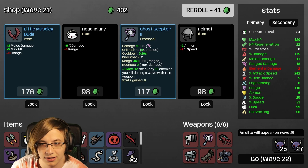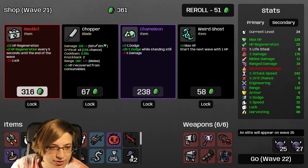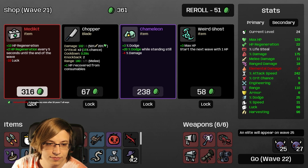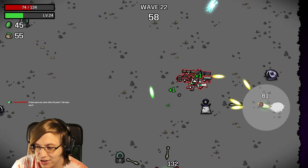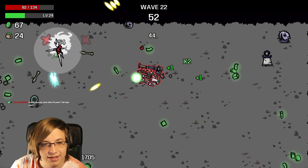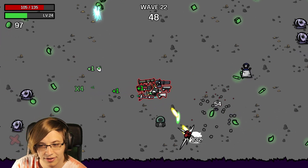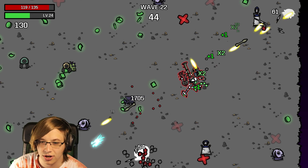I'm just going to get a bunch of legendaries! Med Kit - 10 HP, 2 HP regeneration every 5 seconds until end of wave. We lose some luck but that's fine. It doesn't give any stats after wave 20 - all it says is zero. That could be because the game isn't counting it since it's technically in the negative. I still think it's somewhat believable that it works.